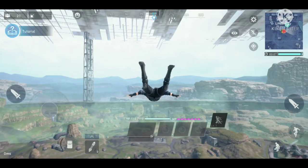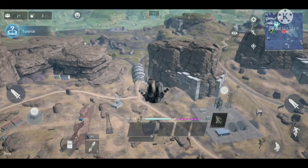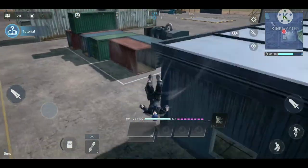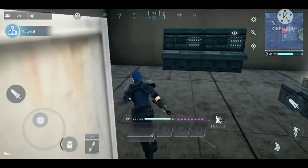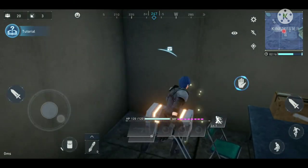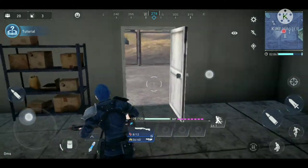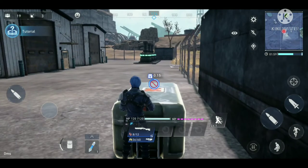When HP reaches zero in training you just respawn instead of being permanently dead. I try to find a building with houses since I know there will be equipment inside. Sure enough I find ammo and then a gun — this will be a much better start compared to before. There's also a supply drop nearby.